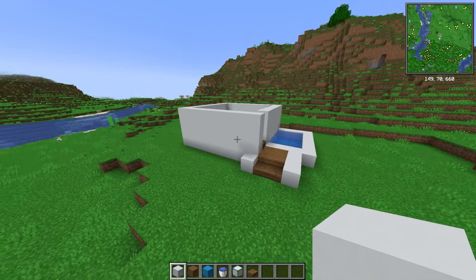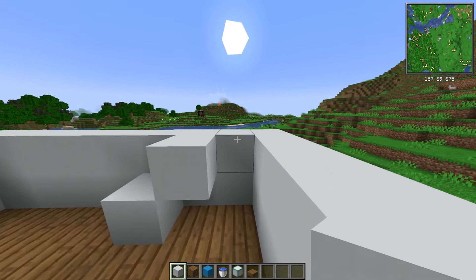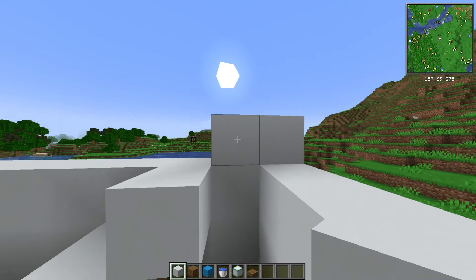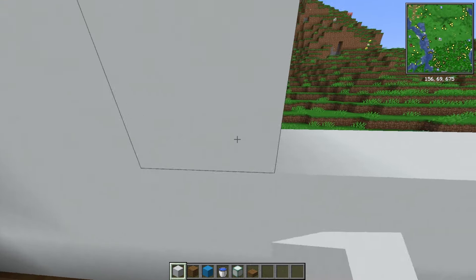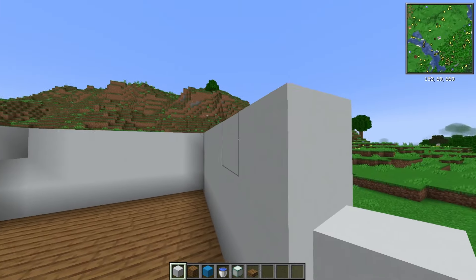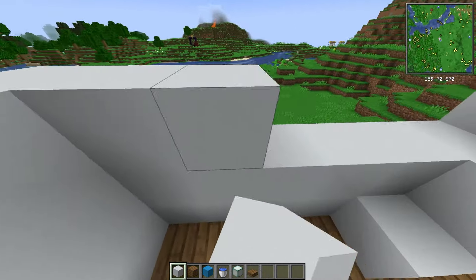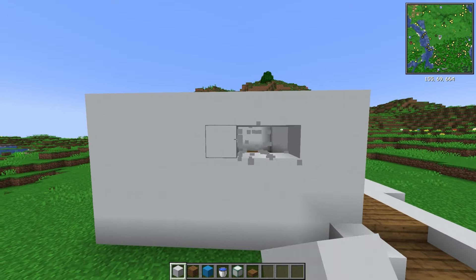Until eventually you have something that looks like this. With those exterior walls completed, add yourself in three stairs and then raise it all up by one the entire way around, creating that height — this will be the perimeter of your new ceiling. With the new walls in, we can now add our windows.